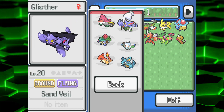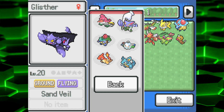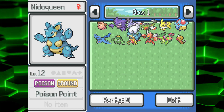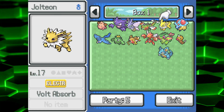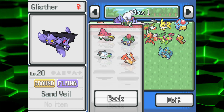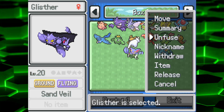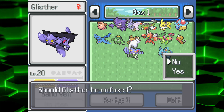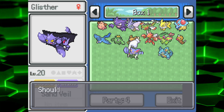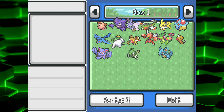So let's see here. We need to... Oh, I can do the unfusing in here? That's way better for me. So out of everything, the Gliscore and Scyther — I want to unfuse. Unfuse. No. Unfuse. Yes. Should it be unfused? Yes. There we go.